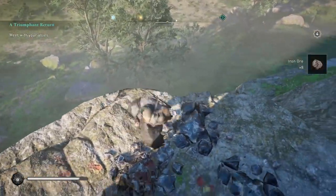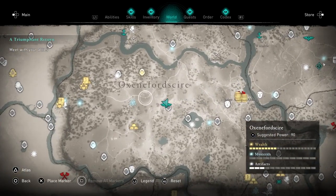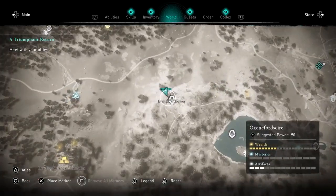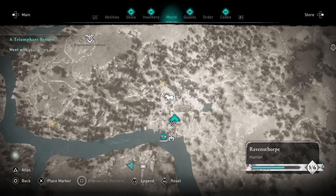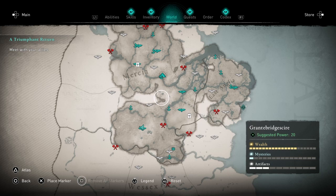So just again, the two quickest and easiest locations are here at this tower synchronisation point, and then at your settlement right behind the horse stables — there's a waterfall. There you go, two easiest locations to get iron ore. Hope you enjoyed!